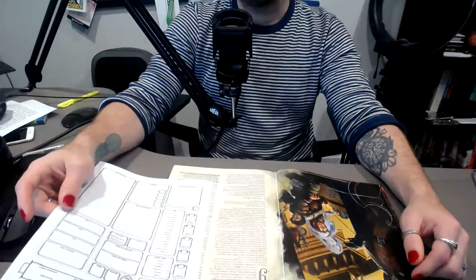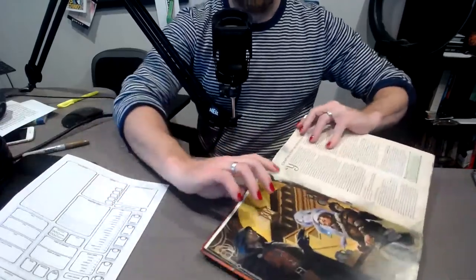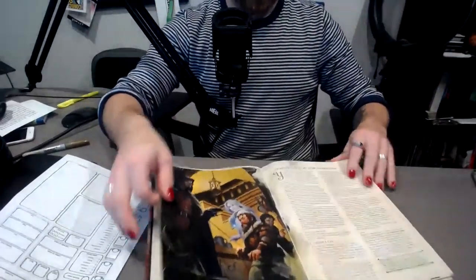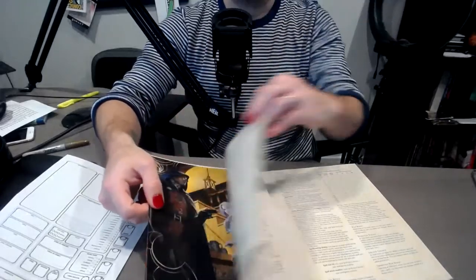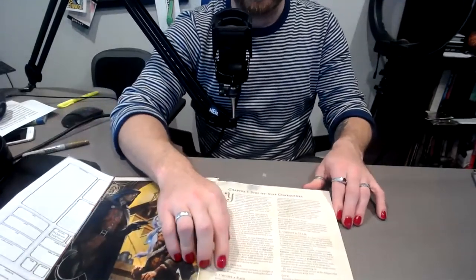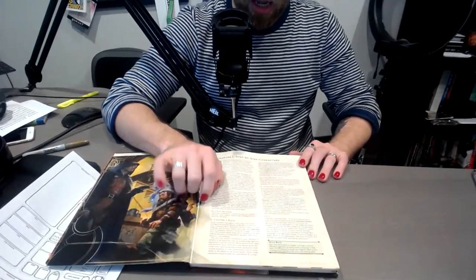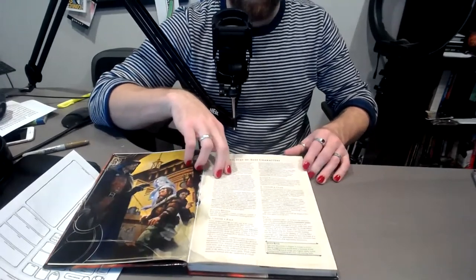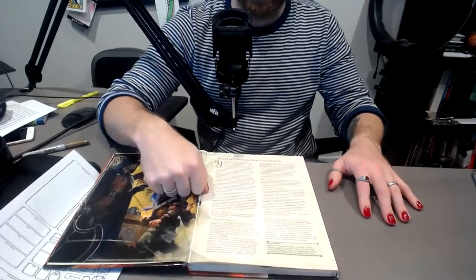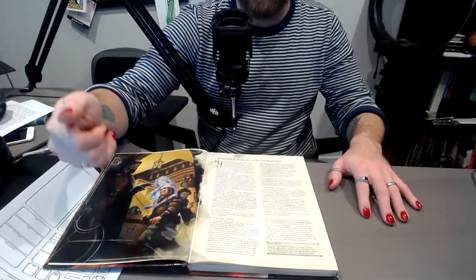Here's the book — my well-loved copy, as you can tell. It comes out right on the fighter page; you can tell I spent a lot of time working on Magnus. In the step-by-step creation it says to choose a race first, but I think that's wrong. I actually think the first thing you should do is choose a class, because then choosing a race feeds into that more.